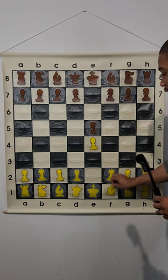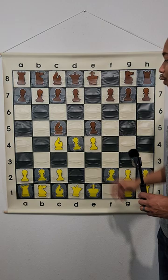What is the Lewis Gambit in chess? Let's go over the moves quickly. We've got e4, e5, and then bishop c4, which initiates the Bishop Game. After bishop c5, we've got the move d4, which initiates the Lewis Gambit.